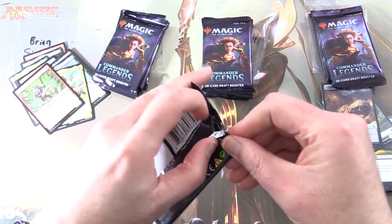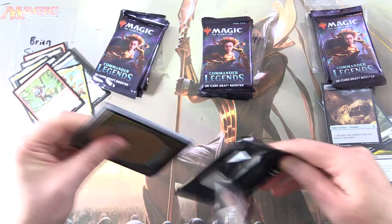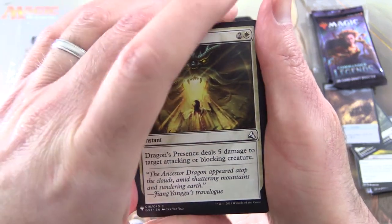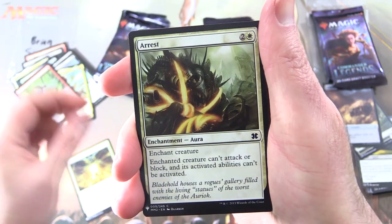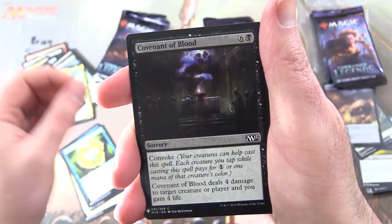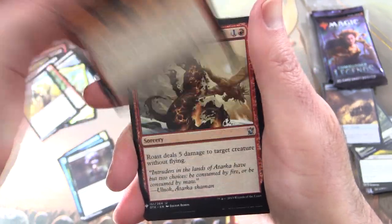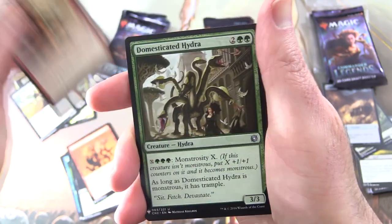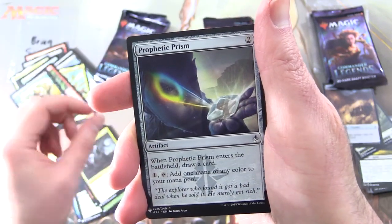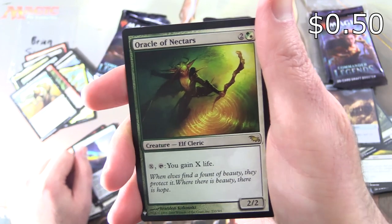Now it's Mystery Booster time. I have not memorized the daily prices of all 1,800-plus cards in this set, so if I miss anything I'll definitely chuck it in after editing. We have Dragon's Presence, Arrest, Pondering Mage, Portent, Covenant of Blood, Grey Merchant of Asphodel — there's Gary, I'll chuck him in anyway. Mog Flunky's Roast, Domesticated Hydra, Elvish Warrior, Campaign of Vengeance, Prophetic Prism. And the rare is Oracle of Nectars, Creature — Elf Cleric, 2/2 for three: pay X, tap — you gain X life.